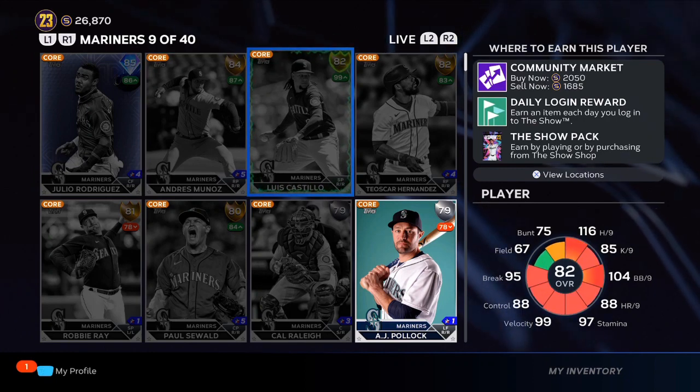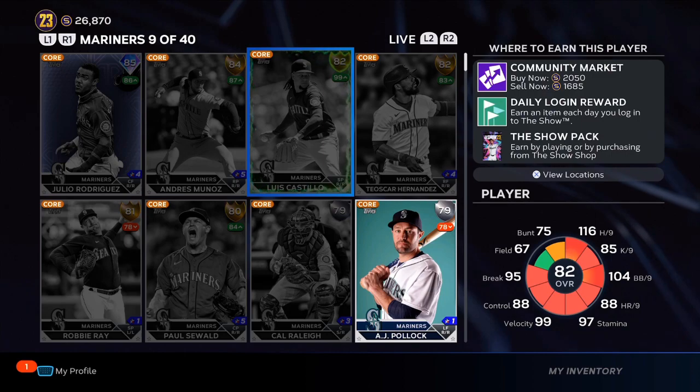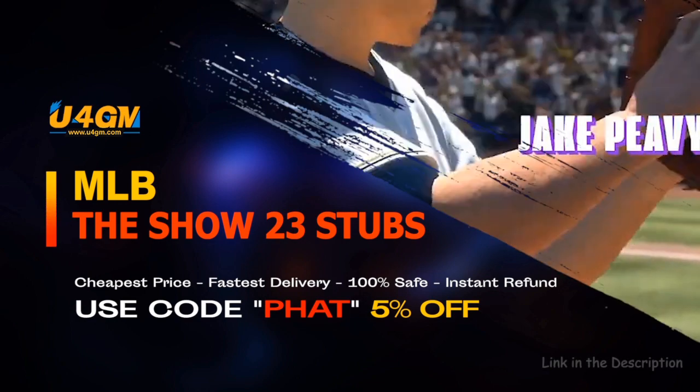So right now utilize your exchanges. Take your silver players, turn them into golds, open those packs and you're going to see your stubs stack up. Follow this channel — I'm going to be giving you guys all the best cards to flip, the fastest and easiest way to complete collections, and get the best cards in the game.